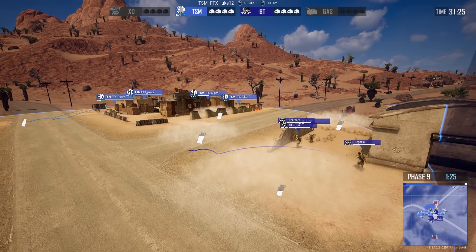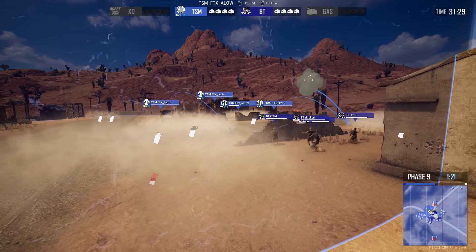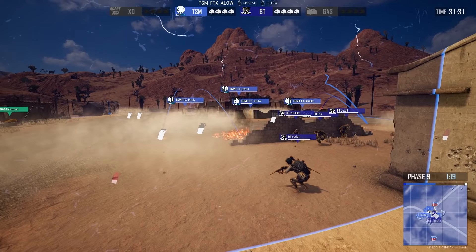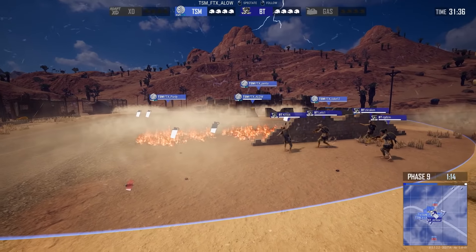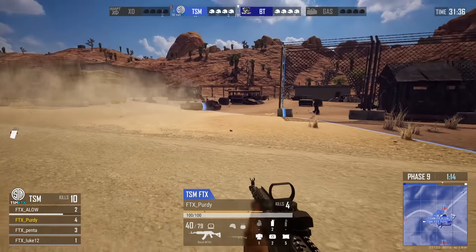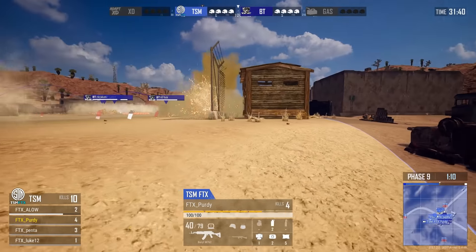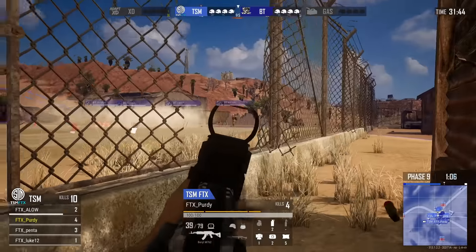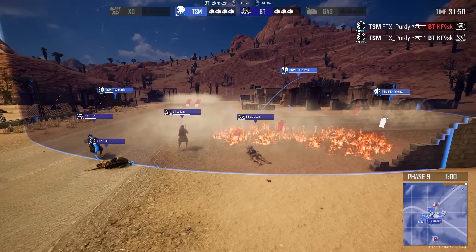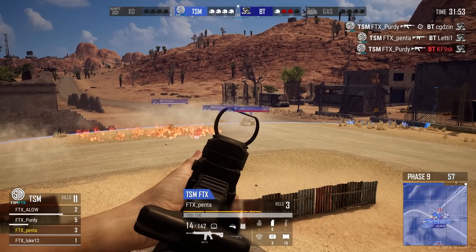Black Tigers have moved out of their house and are playing the wall just on the outside of it. They have some smokes down, but notice that TSM is using Molotovs on the other side. TSM, not content with just the firing angles they have, has Purdy smoke across and move into Gas Cans' previous position, using a wall for cover. From this point it's essentially done — TSM has control, Black Tigers go down, and just that little bit of extra vision was all that was needed for TSM FTX.